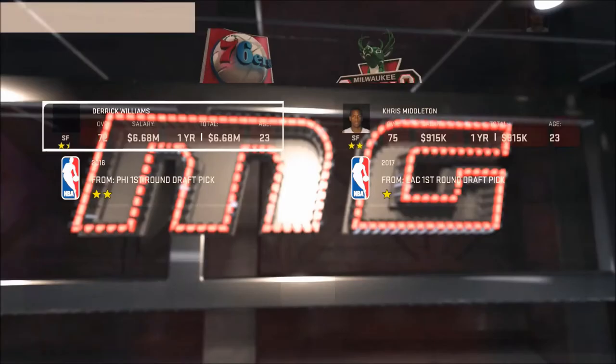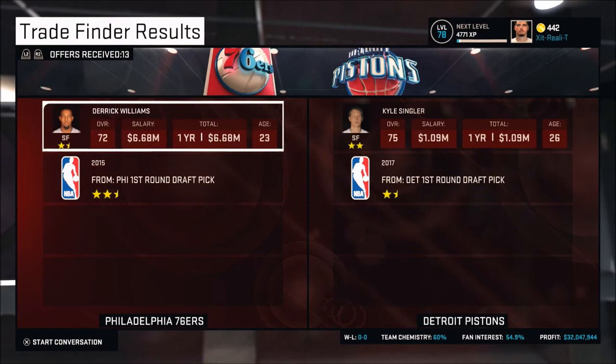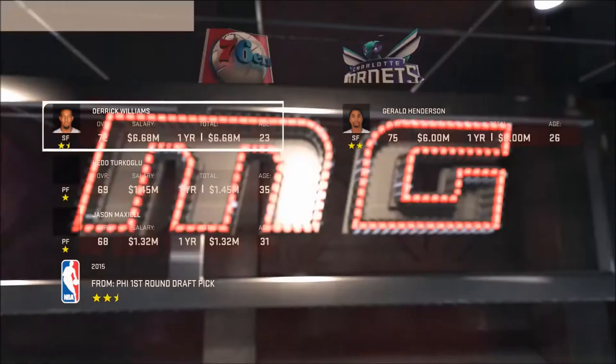We're going to see what Derek Williams can get on the market — he's very expensive for a one-and-a-half-star athlete, so typically teams just want to take his salary and receive a pick in exchange. It's only a one-year contract, so if we have to hold on, we will — at the end of the year that cap space will just free up. I don't really mind taking on one-year contracts.